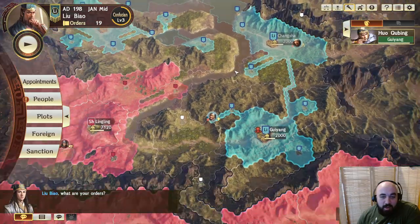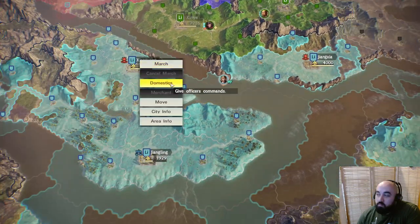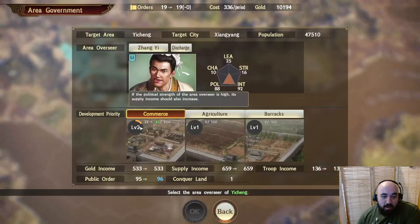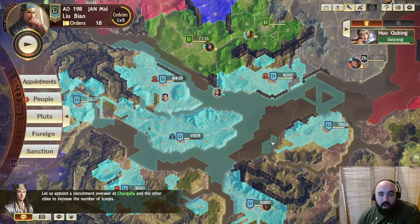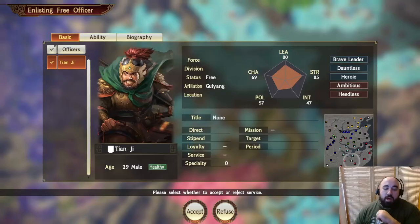It's gotten a little mellow — we don't have anything major going on, we're just building up and ecoing up. Looking at area government, some places are already at level 2, so we might start swapping some over from agriculture to different things. They are starting to gain a lot of public order, and as it rises we'll be able to get more recruits, so we're swapping a lot over to recruiting as well.